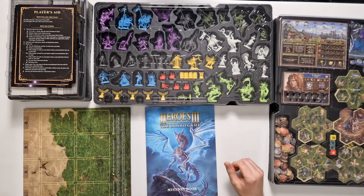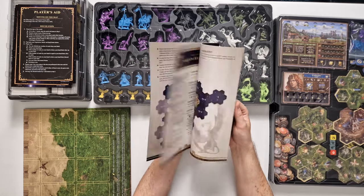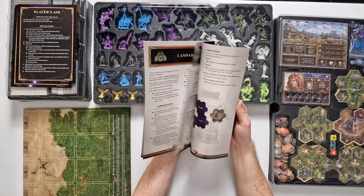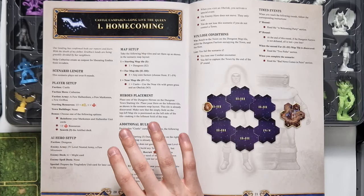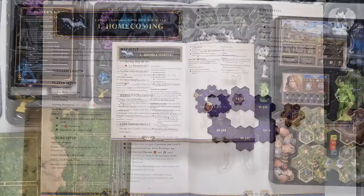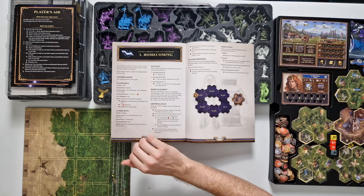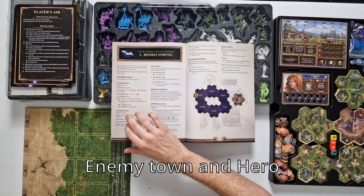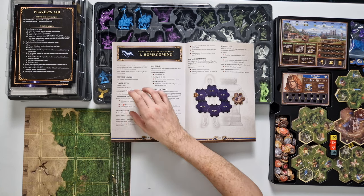First of all, no matter what you're playing, you're going to take your mission book and look up the mission you want to play. We are going to play the castle campaign and find the first mission called Homecoming. This will show us how to set up and what we need. First of all, we're going to find the factions we're going to play. This is a special mission as we don't have an actual town or hero that moves around, but let's go over what we need for our own player.